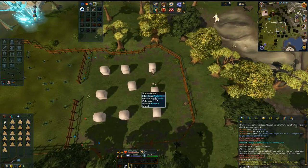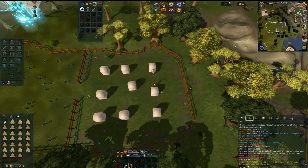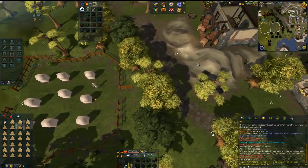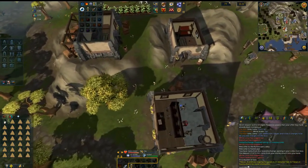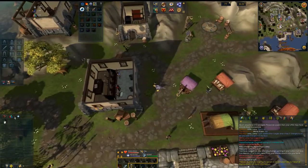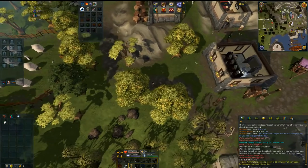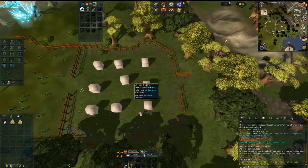Once you get a full inventory, luckily they changed up the way Catherby works — they moved the bank slightly closer to us. It is at a really weird angle because it's pointing the other direction, so you do have to run all the way around the bank, but it's going to be a little bit faster to bank than before. I already did a full inventory just to test it out, and that's when I figured out that you don't have to use insect repellent every single inventory.